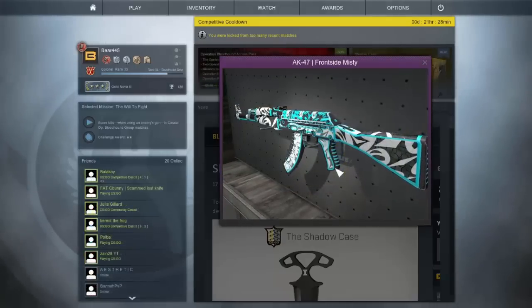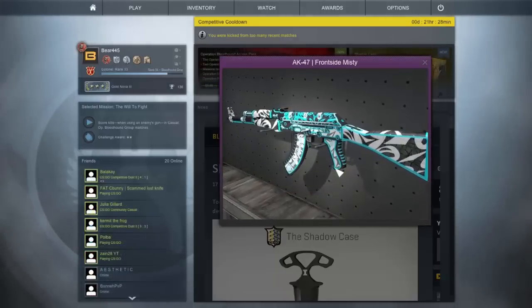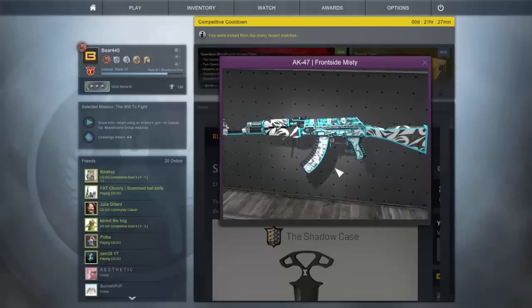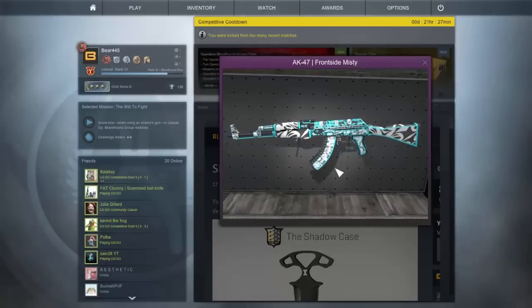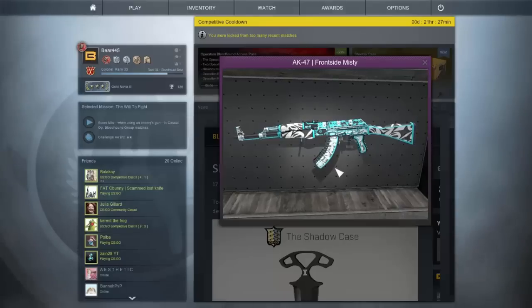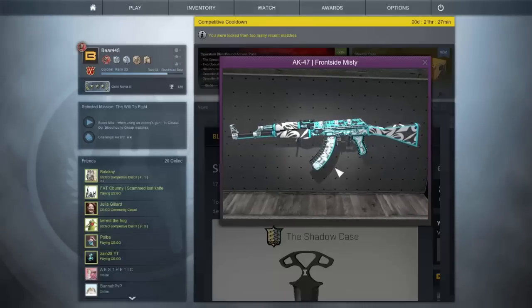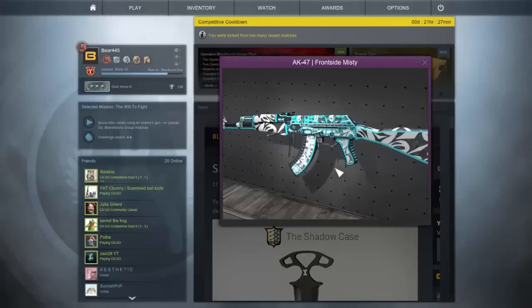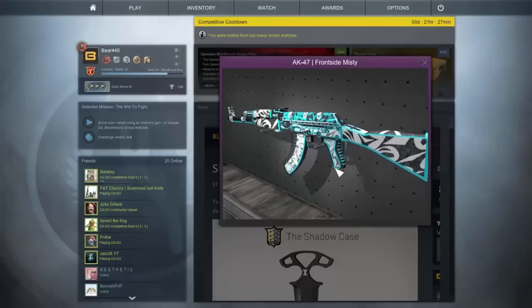The first pink skin in this case, and potentially my favorite skin in the case, is the AK-47 Frontside Misty. I think this looks amazing for a pink and it could definitely be a red. I'm probably going to buy one of these to use as my AK-47 skin. It's bright and colorful and I love the design.